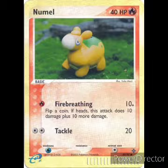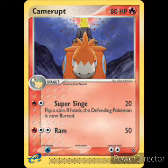Next we have Numel: 40 HP, Fire type, basic Pokemon. First attack: Fire Breathing — does 10 damage, flip a coin, if heads this attack does 10 plus 10 more damage. Second attack: Tackle, two colorless energy, 20 damage. Weakness Water, retreat cost one colorless. We run four Numel. And next we have Camerupt — Fire type, Stage 1, evolved from Numel. First attack: Super Singed for Fire and a colorless, 20 damage — flip a coin, if heads the defending Pokemon is now burned. Second attack: Ram, one Fire and two colorless, 50 damage. Weakness Water, retreat cost two. We run two Camerupts.